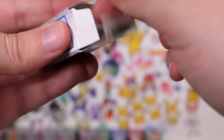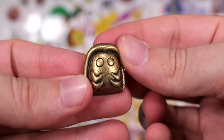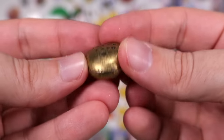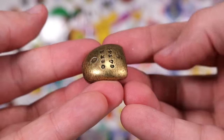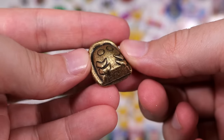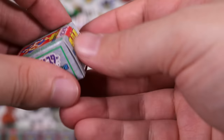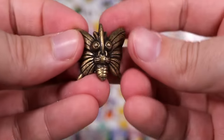Up next, a Meowth box — what the... Kabuto! I guess you couldn't make him facing down because it would just look like this with the back half. Couldn't you have given him some back legs rather than cutting him in half? Weird choices with some of them — I guess maybe they tried to make certain ones work and they didn't.